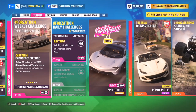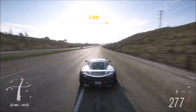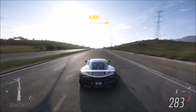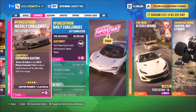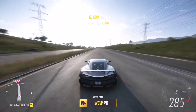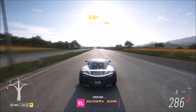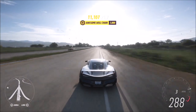The final challenge wants you to drive 10 miles in the car, which is really easy. Head back to the motorway and keep going flat out — it will probably take two runs to complete. The challenge keeps track of your mileage, and each run of the highway is about 5.2 to 5.4 miles, so you'll only need two runs.